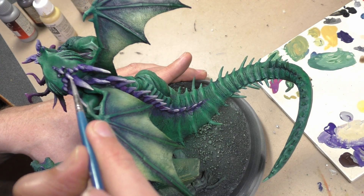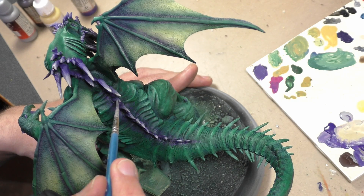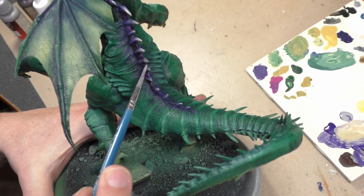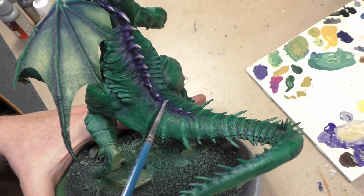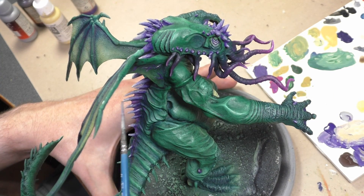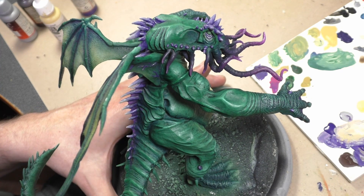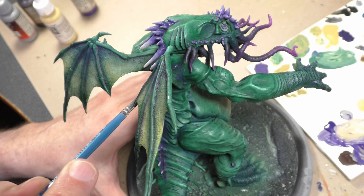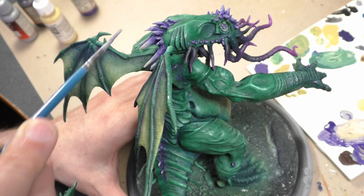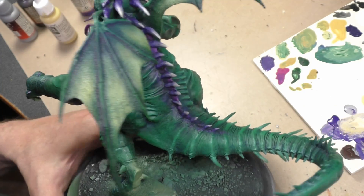For the horns on the back of the head and the ridges down the back, since the fleshy purple nubs worked so well on the front of the face, I decided to keep that going along the back as well. When you're talking about an Elder God, nothing says horns have to be a little yellow horn color or beige. So the exact same way I painted the nubs on the front, however there are more steps here because of the larger size. I also went a little bit lighter, so they match but there's a slight difference in color — I've added beige to the mix giving a different color transition, and they end up a little bit lighter than the nubs on the front.